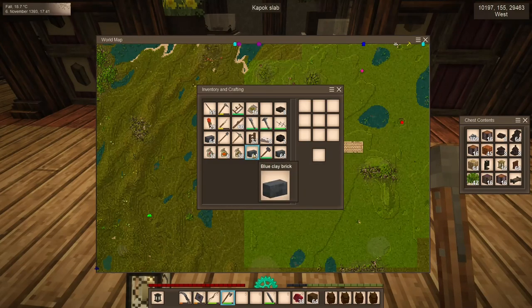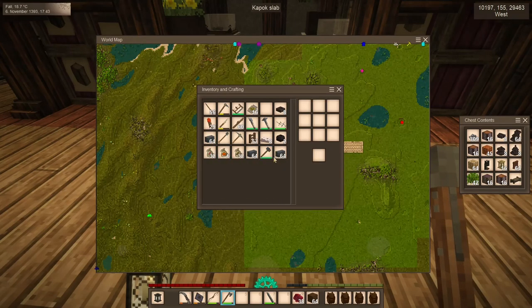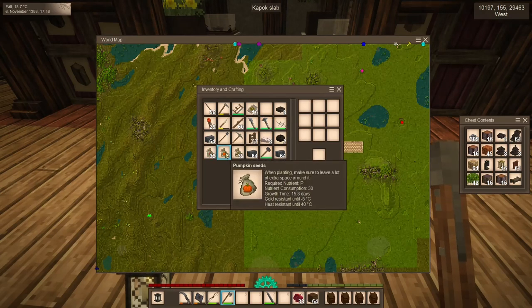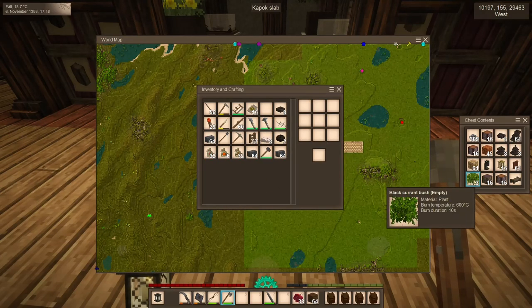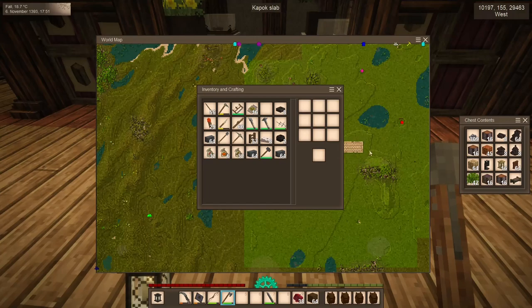I'm also bringing along some blue clay bricks to make some accents and maybe some kind of trim. I'm not quite sure, but I thought it was a neat color to work with, so we're doing it. I'm also bringing some seeds and some bushes so we can set up a permanent but small garden out here. We'll check the temperature, because I don't quite recall what the temperatures are like out here, but hopefully it'll be good.